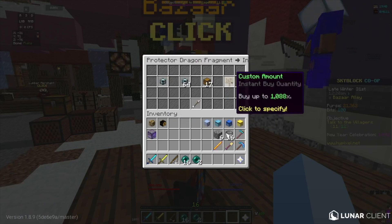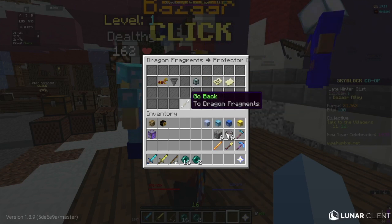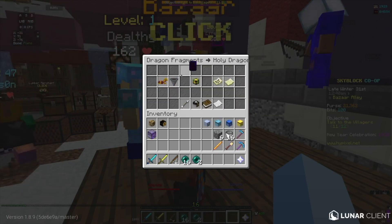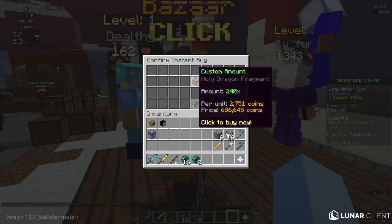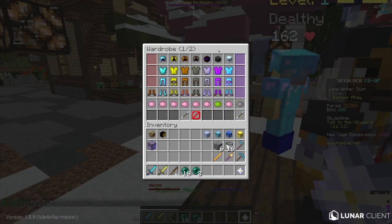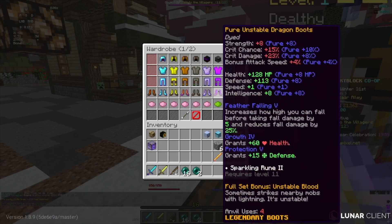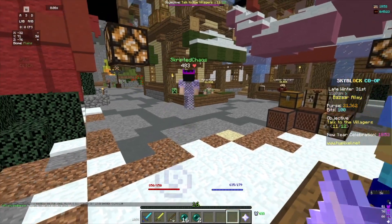Protector is for defense, so that's also around 600,000 — these are going for very cheap, usually they're at least in the millions. Holy dragon armor I believe is for health and regen — your health and regen. I've never used it, never seen it, so I wouldn't know. But I assume that's what it's for. Dragon armor is really good for damage, especially unstable. Make sure to put Growth 4 and Protection 5 — or Protection 4 and Growth 4 — on all of your armor, because it boosts you a lot.